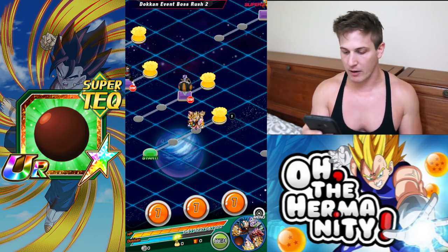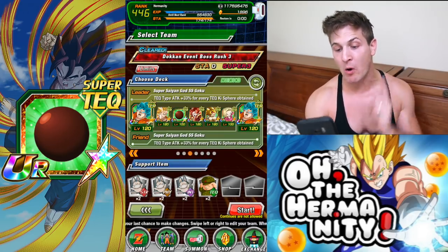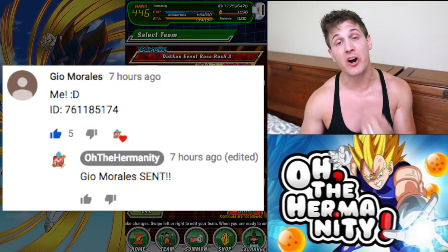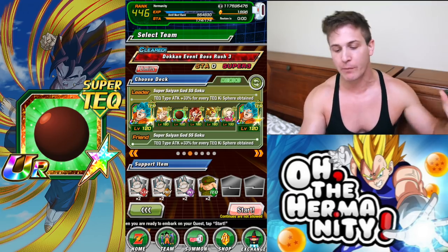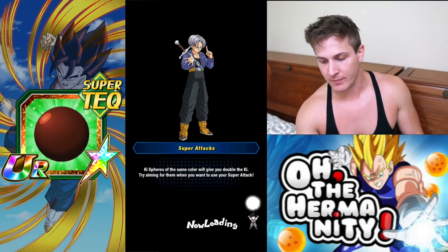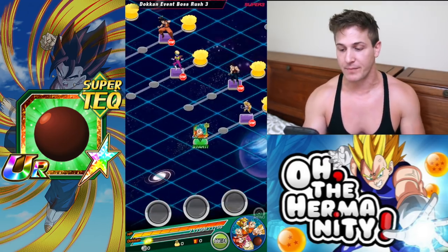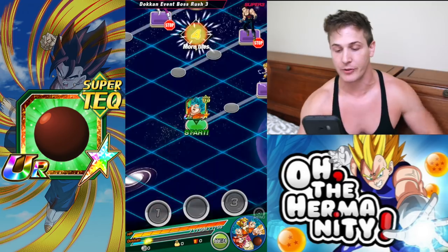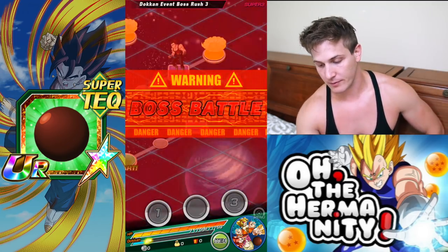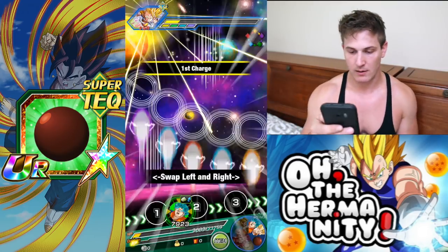Alright, so let's exit out of here really quick. It looks like we're actually gonna be able to do one more nuke test, thanks to Gio Morales for sending me a friend request with his nuke lead as well. So let's just jump right into it guys. I would really like to see this Candy Vegito do not only a nuke, but a critical nuke.